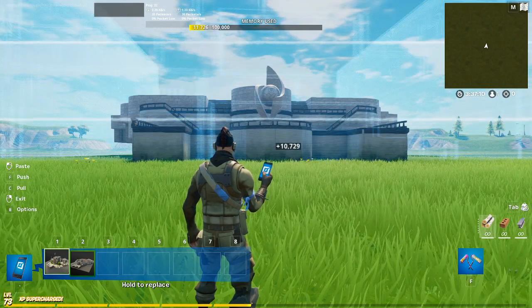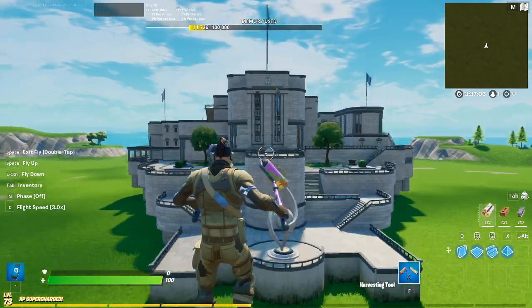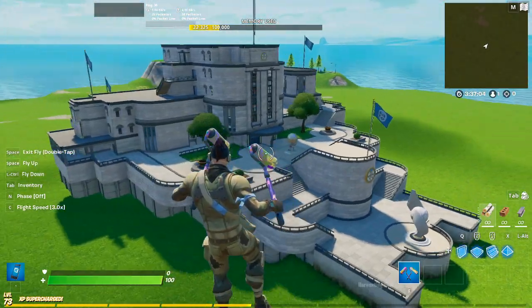Then switch to the upper part of the agency, fly upwards, and align it with the lower part. And look, it's aligned — now you have the agency in your Fortnite Creative island.